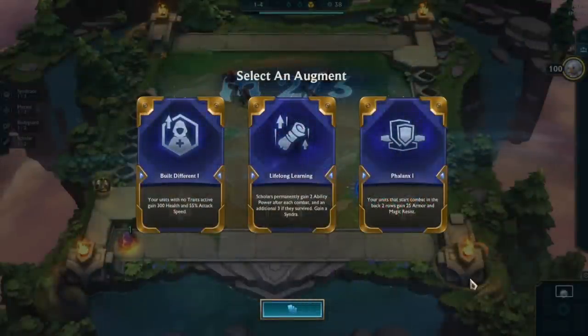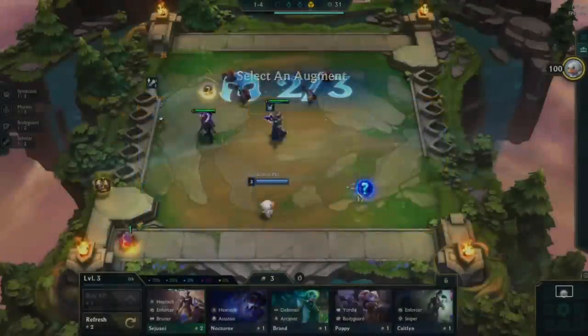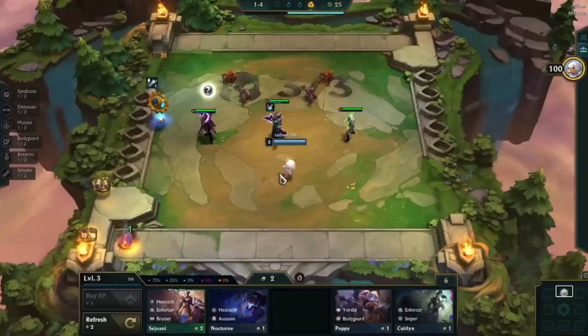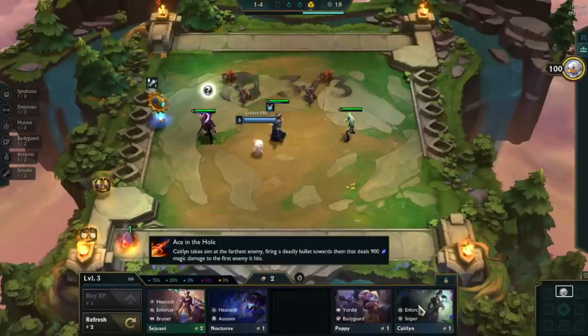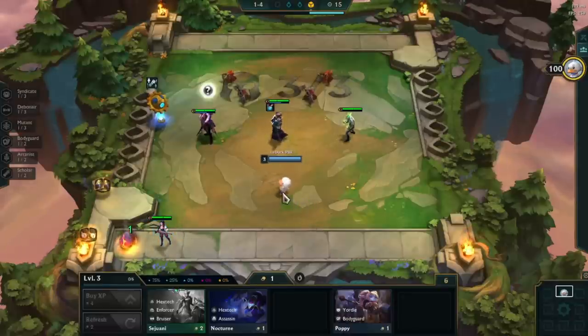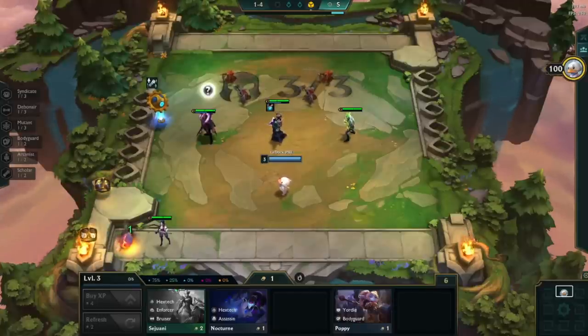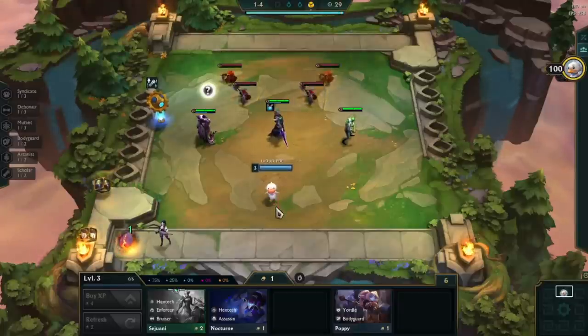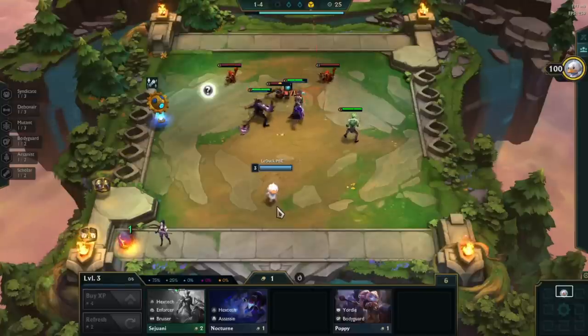For the last min-maxing example, let me show you something that is mostly useless but fun to know. The augment Lifelong Learning gives you an orb with an extra unit — in this case a Syndra. If we pick up this orb right now, we have a 100% guaranteed chance to receive a Syndra. But this Syndra is technically still in the champion pool until we pick up the orb. Which means if you are looking to three-star a Syndra, you can wait to pick it up to very slightly increase your chance at receiving the champion in your pool. For the most part this isn't worth it, but it was fun to share.